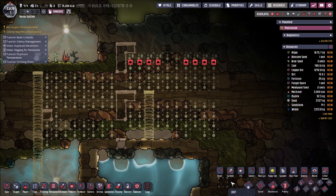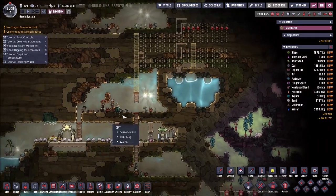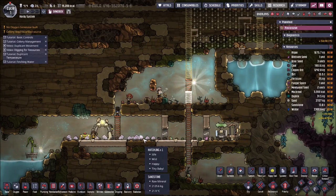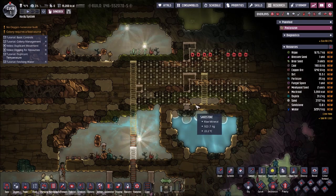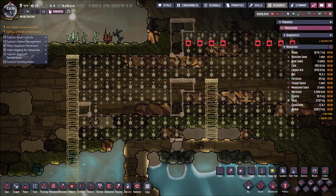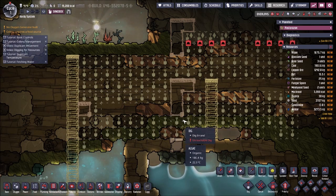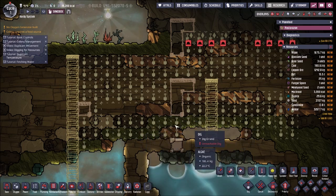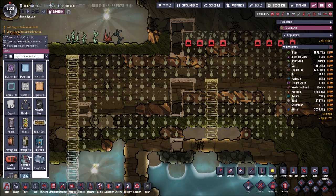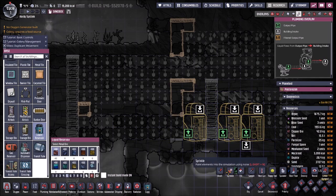Two tiles in, there are two ways you can handle this, because duplicants can be kind of silly at times about building themselves into corners. You might want to either put tiles here and brick it off after you're finished, or put in something like a pneumatic door and make sure you lock it before it finishes. Make sure that nobody can come in or out of this little area once you're finished.